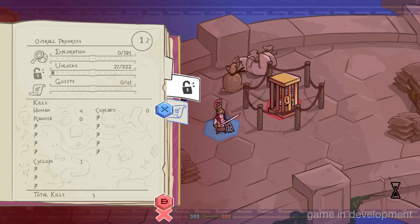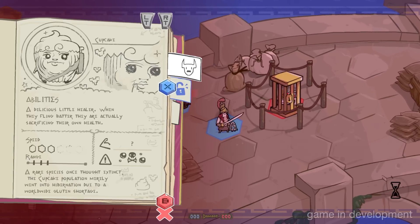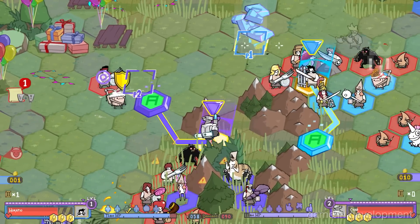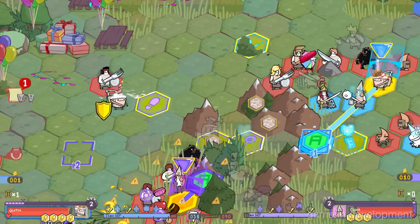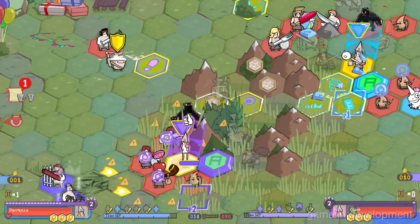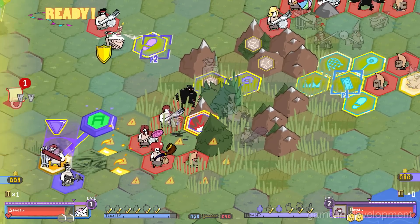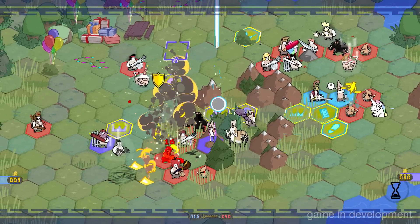You mentioned co-op — is it local co-op, internet co-op? For the story campaign, you'll have single, local co-op, and online co-op, because couch co-op is in our DNA. If you've played Battle Block or Castle Crashers, that's who we are. There's also up to four-player 2v2, local and online, in a combat arena style.